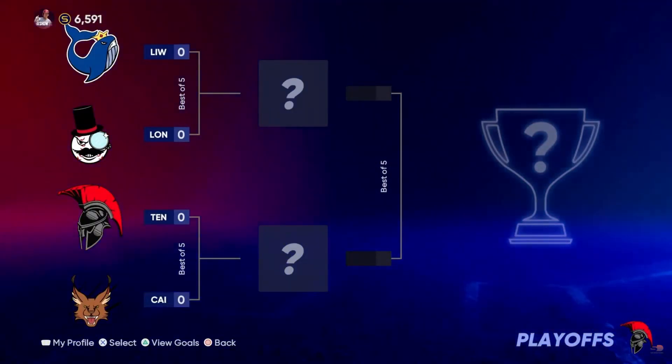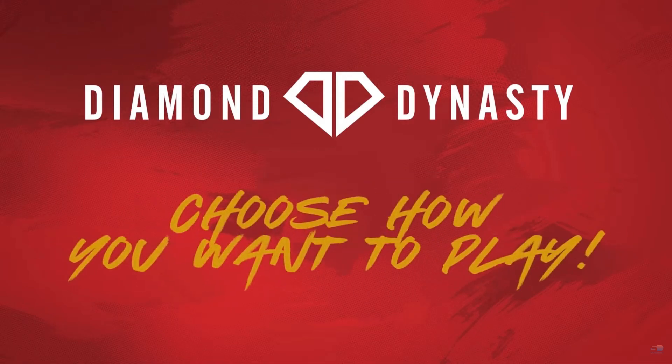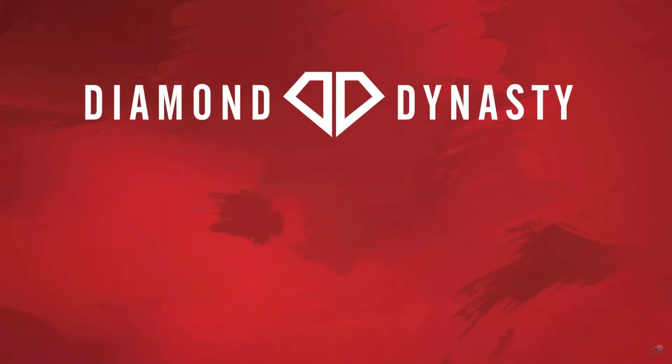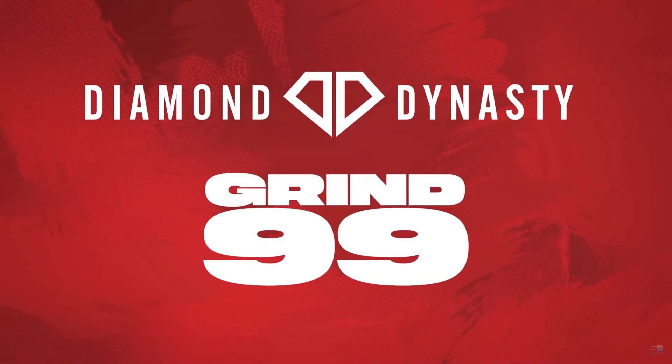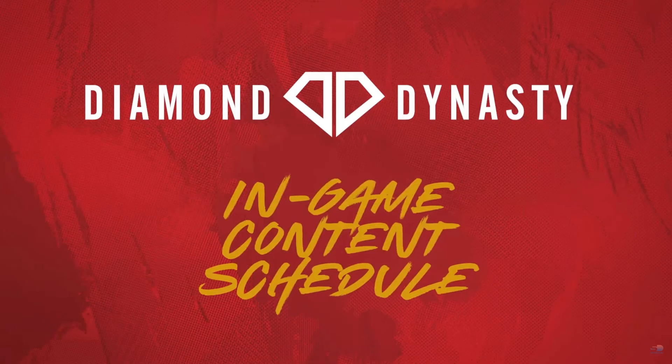Here's a look at the playoff bracket for Mini Seasons. Just like in the past, you grind for most of the content — by playing the game you earn stuff and choose how you want to play. They will be dropping weekly content just like in the past, with new content each week during the season. Content updates drop at 12pm Pacific on Tuesdays and Fridays.